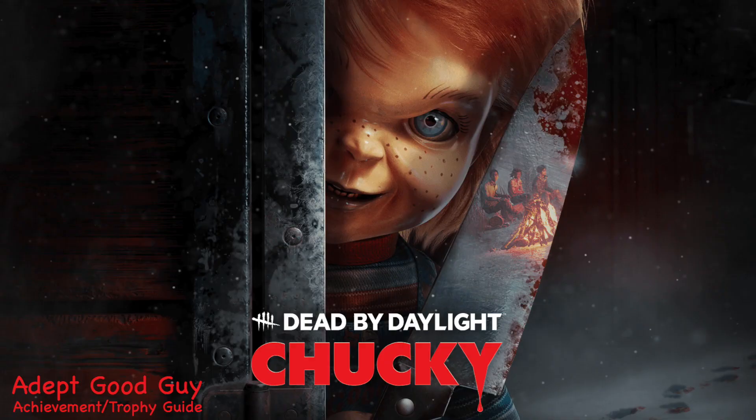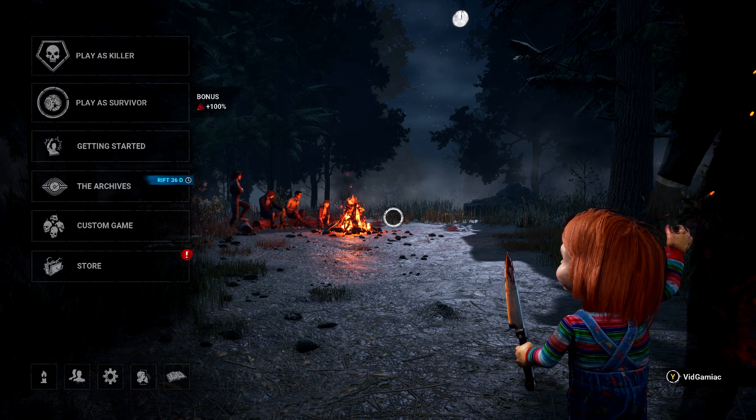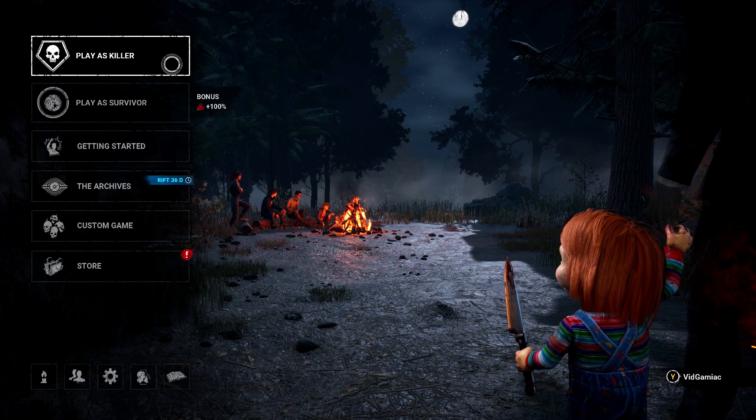Hey everybody, here from GimmieEgg.com. Here we are today back in the Chucky DLC for Dead by Daylight, going for the Adept Good Guy Achievement. This is to get a Merciless Killer rating with the DLC's killer, only using his three unique perks.